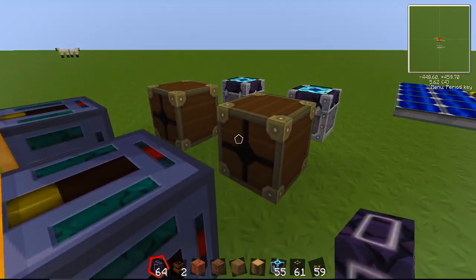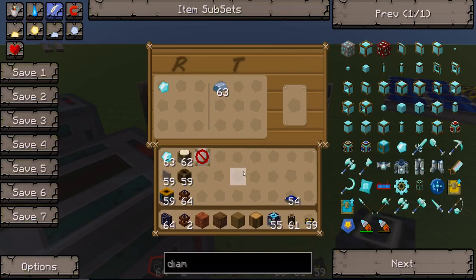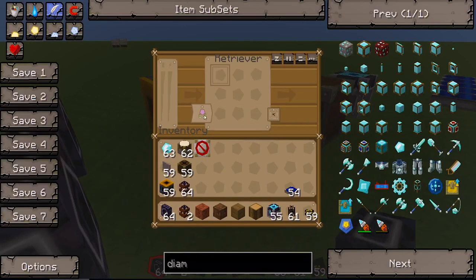Once there are 63 ingots in the condenser it will stop pulling diamonds. This is the target item — if there are less than 63 it's going to take a diamond and put it into this retriever. Note that the slot positions matter: the item slots must correlate correctly, otherwise nothing will happen. There are two modes — single mode goes through each slot and retrieves that item before moving to the next, while multi mode just grabs whatever it can. Typically I use multi mode if it won't get too confusing.